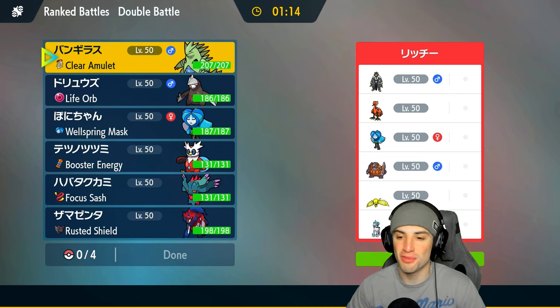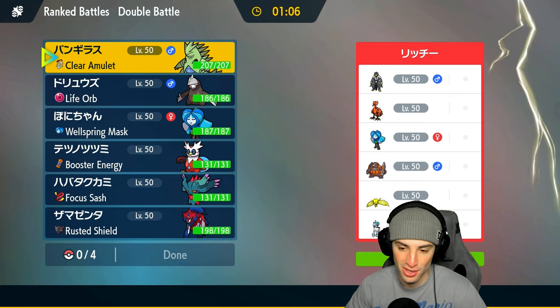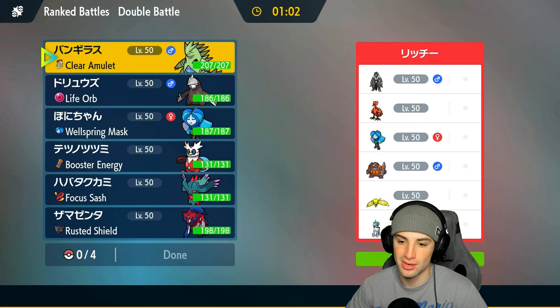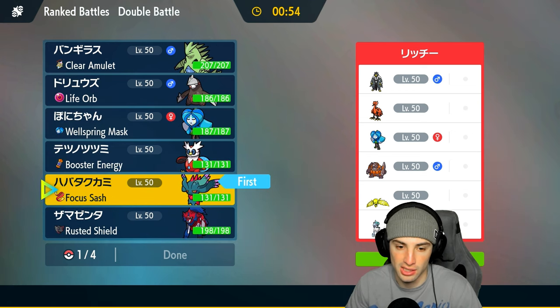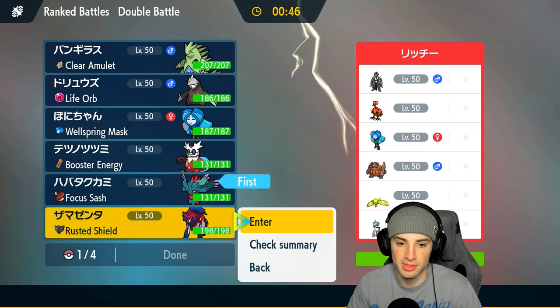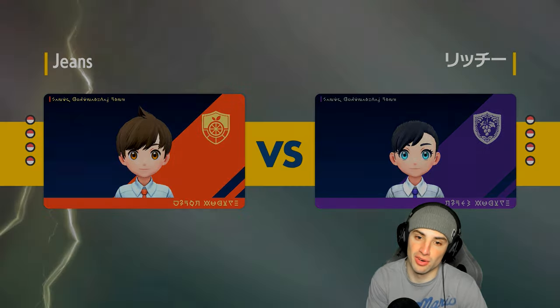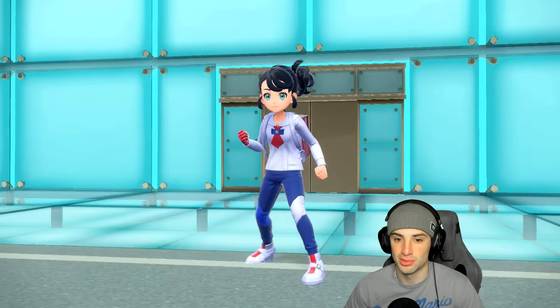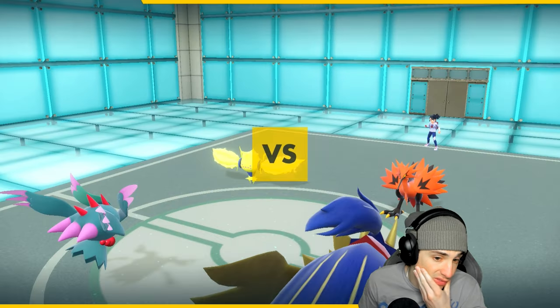Match one went perfectly — Tyranitar and Excadrill thriving. In Match 2 they have two kings of Trick Room: Rhydon and Ice Rider Calyrex. This team screams Trick Room but their only setter is Calyrex, so Imprisoning with Flutter Mane could be really good. We'll lead Flutter Mane and try to cancel out Trick Room. They have no weather control, so the Tyranitar-Excadrill back end is going to be perfect.